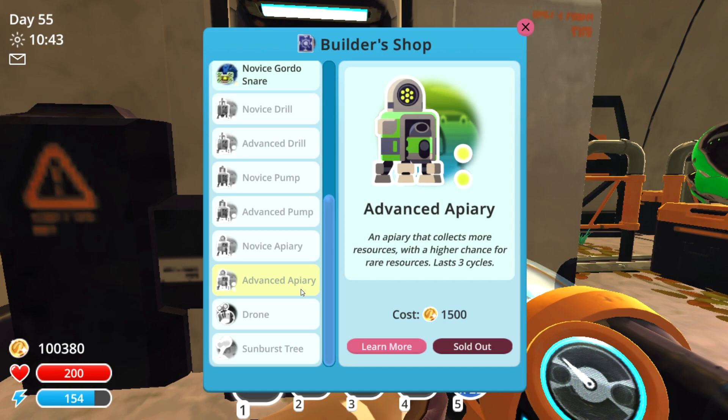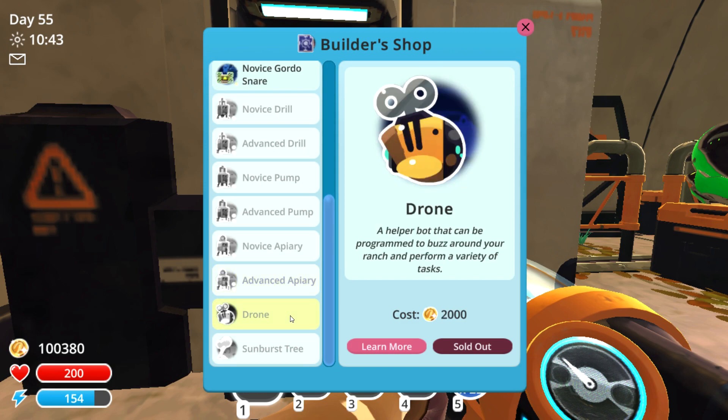Once you acquire the blueprints for the advanced drill as well as advanced apiary, I would highly recommend just crafting as many of these as you can rather than the novice, because you will be able to acquire a lot of those rare resources, and they do last three extra cycles.